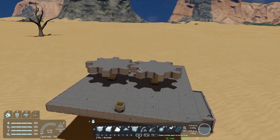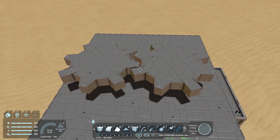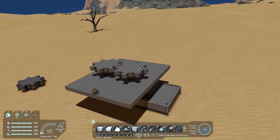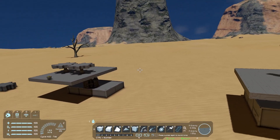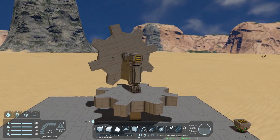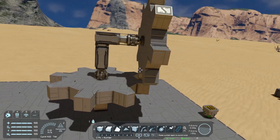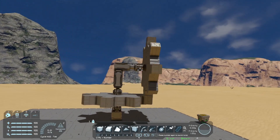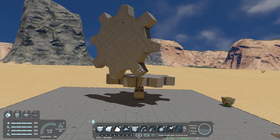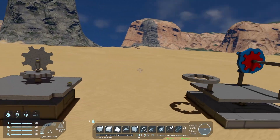I was thinking, what can we build using this that you can't make just using a normal rotor? Normally gears are used to transfer motion or rotation between things while only needing one moving part. I put this one together and needed a couple of pistons to get the height and distance right. It's kind of fun to watch it spin around, but it doesn't really have an advantage over a normal rotor — so kind of just a showpiece.